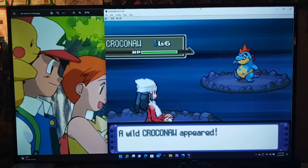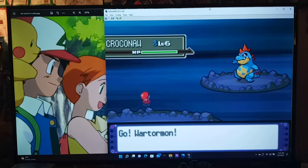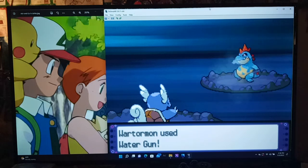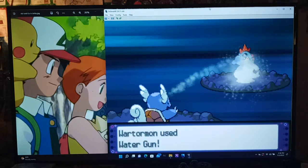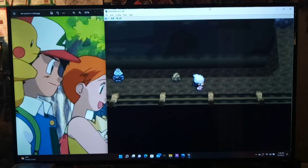Oh — Croconaw! This session of looking around was definitely worth it. Another starter potentially! We're pretty low on Pokeballs so I'm not going to try to catch him right now, but I'll remember to come back. We're doing the gym next episode, which should give us more money to buy ten or so Pokeballs. He's in the lowest part of the mine — sounds like a plan!